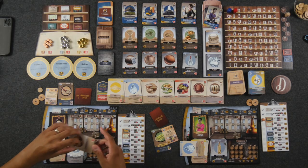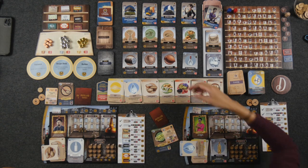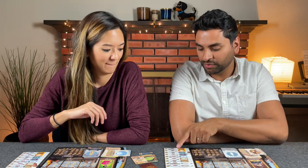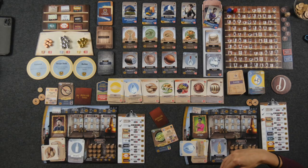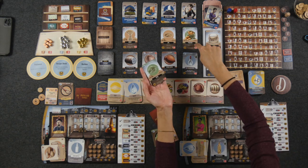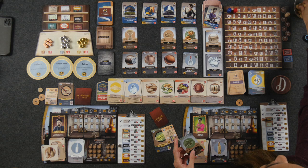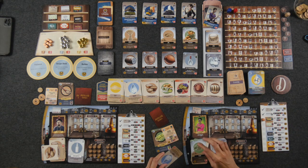Naveen wants to make whiskey, which requires at least two grain, so he takes one from the basic market for free. Unlike water or yeast, grain doesn't grant an additional ability. He could choose to purchase a premium wheat sugar instead. However, whiskey specifically requires a wood barrel, and he only has a metal barrel, so he'll need to buy that. Back to me — I have excess money, so I'll buy this premium plant sugar: it costs one dollar more than the basic, but it's worth one more spirit point and gets me an extra dollar back when I sell. It goes into my pantry.